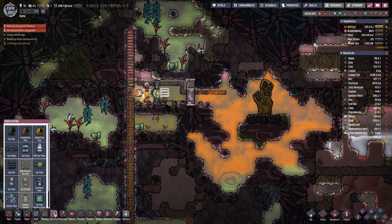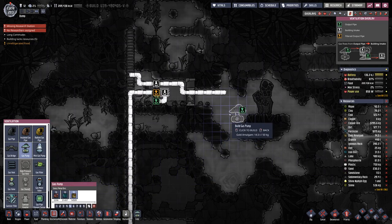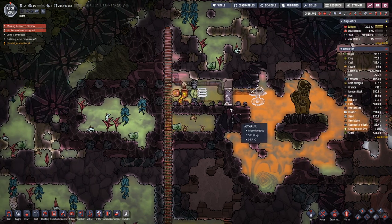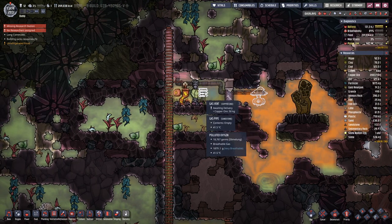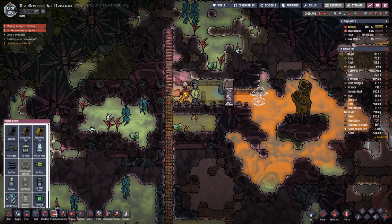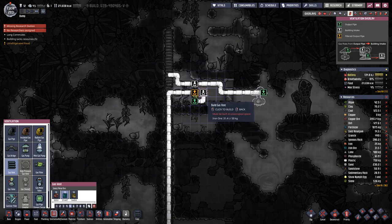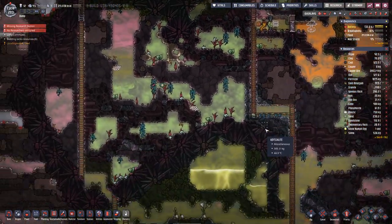If I remember correctly, temperatures in here can get a bit spicy. Let's make it out of gold amalgam. And let's not make this out of copper ore — let's do it with iron ore.